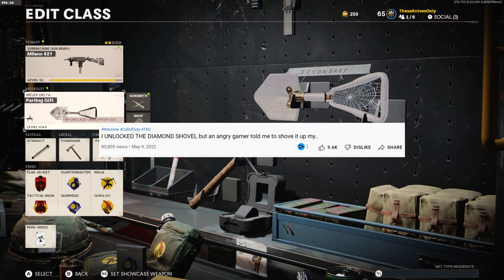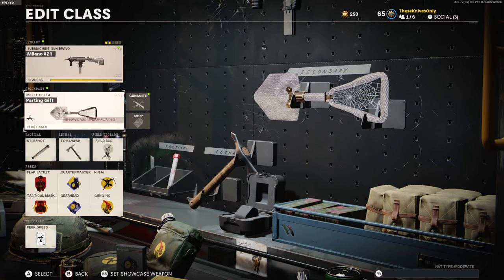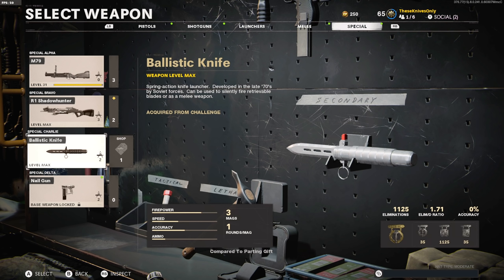Unfortunately, the video didn't end up hitting that like goal — I think we're sitting at around 9.5k likes right now. To be completely honest with you guys, that video did actually underperform in terms of views compared to the other Diamond melee weapon videos on the channel. But since it underperformed and you guys showed so much love on it, I thought we'd go ahead and unlock one Dark Aether melee weapon today — and that weapon is the Ballistic Knife.